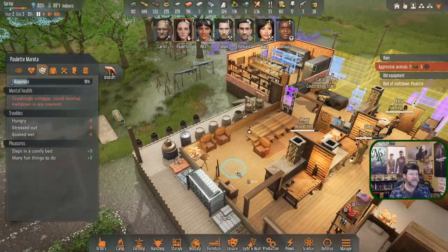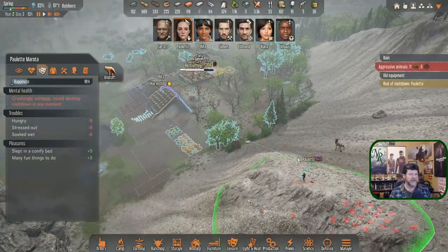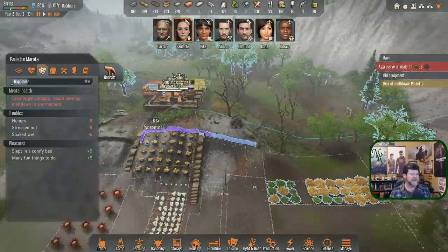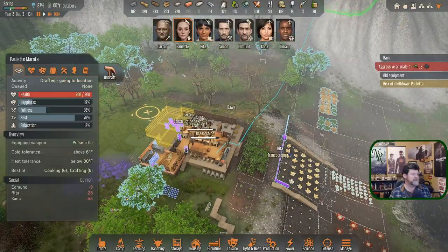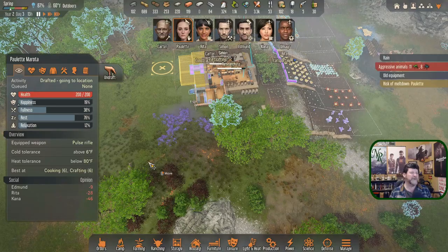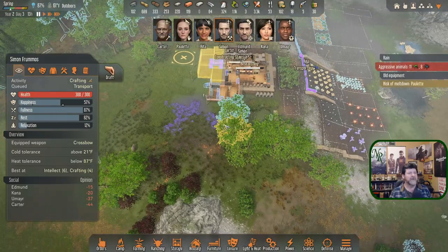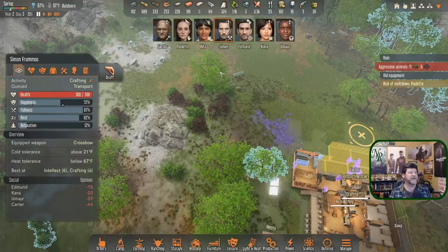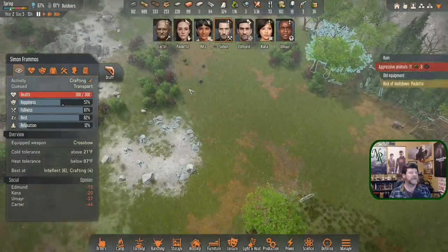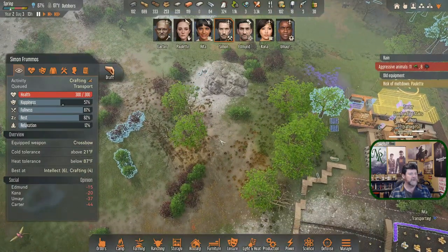Drop it on the ground and run — let's get her inside and have her play an instrument or something to get happier, because we need to get everybody out here. It's already one in the afternoon. Simon, whatever you're doing — bugs are here, here, here. Bugs are there. I'm going to need you over here.